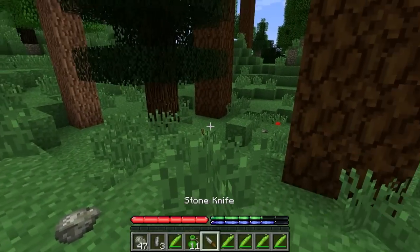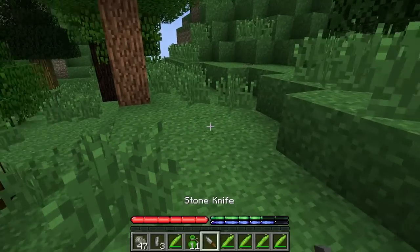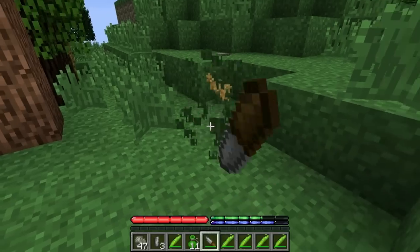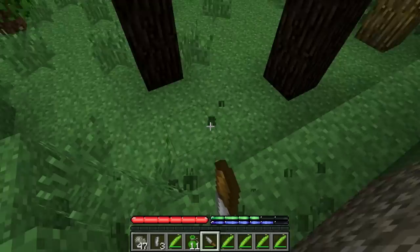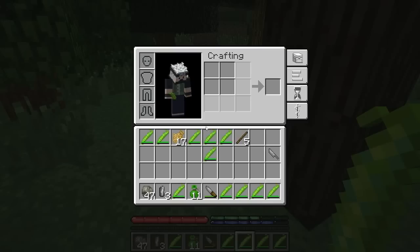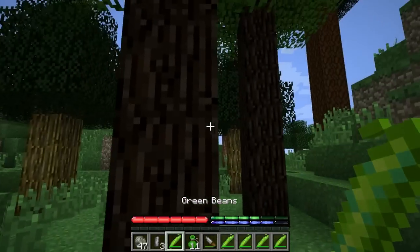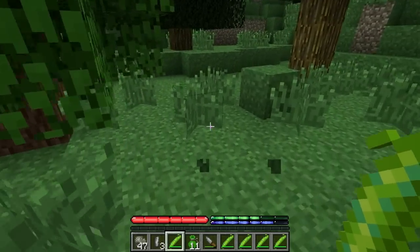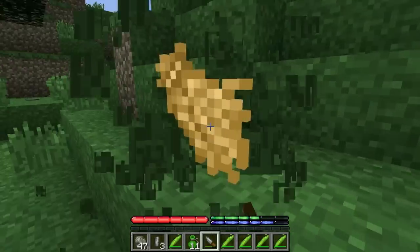It does 40 attack damage - not like Minecraft damage where a diamond sword only does a little bit. Everything is amplified in terms of damage. If I take this knife and break the grass, I get this straw stuff, and we're going to use that to build our first house - I definitely want to get that done before nighttime. If I just break it with my hands I get nothing, so I have to use the tool.